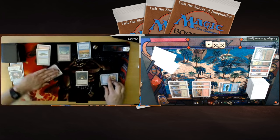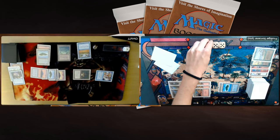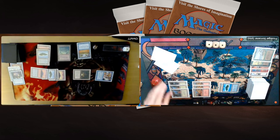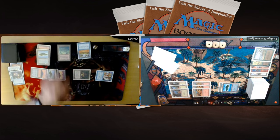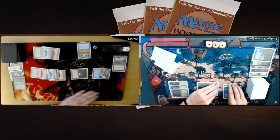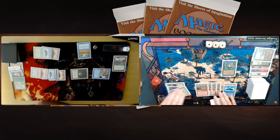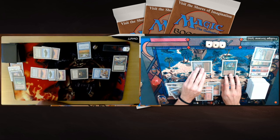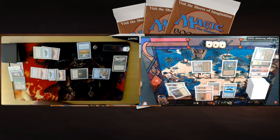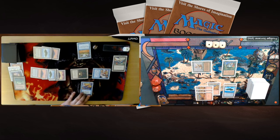Now I've lost my flyers — and look at this: Wall of Wonder attacks for 8, putting me on 3. I assume I have some way to deal that last point of damage. There's a Jayemdae Tome on his side so he can't counter. I draw another Mountain and then tap for the Concordant Crossroads, giving a Cockatrice haste and winning against Chris. Wow — was that really my plan? I guess it was: Concordant Crossroads plus the Cockatrice. Chris shows that he could have played his Air Elemental instead of attacking with the Wall of Wonder — that probably would have given him game 2.